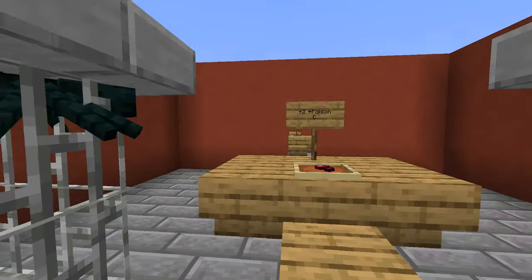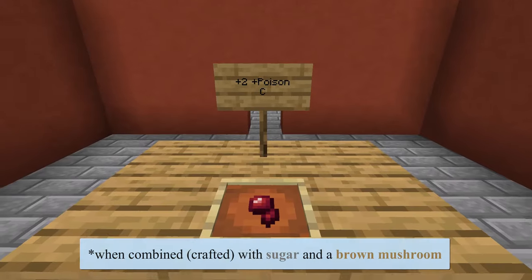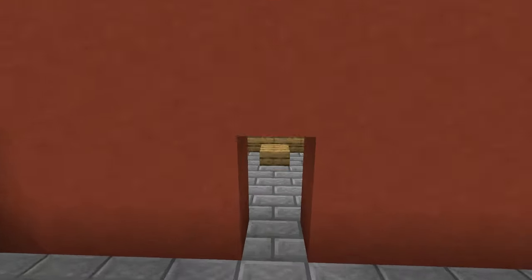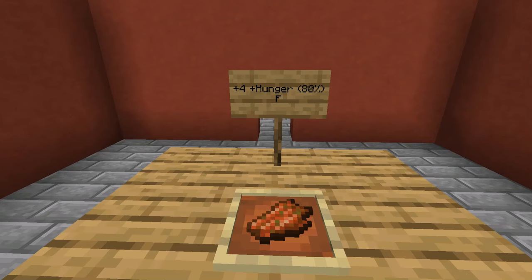Killing spiders or cave spiders may reward you with a spider eye. Like the pufferfish, it can be used as an ingredient for brewing, but it's not worth eating at two hunger points of restoration and poison, even though it is C tier for saturation, ironically. All zombie variants may drop rotten flesh, which gives a little bit more hunger points but will also likely afflict you with hunger — there's an 80% chance — and it's not very saturating.